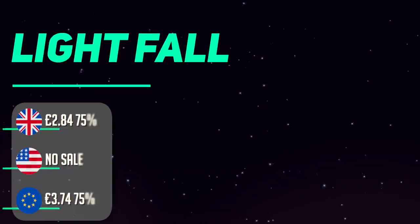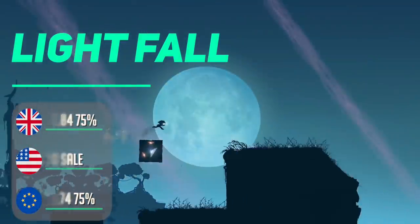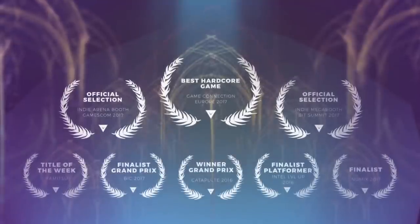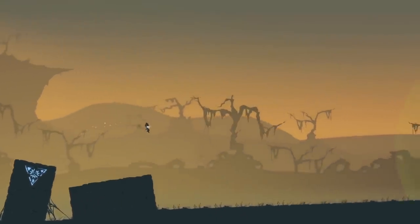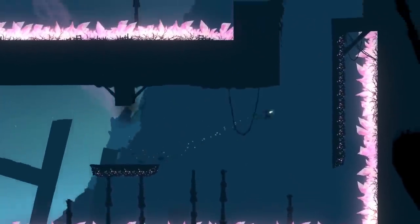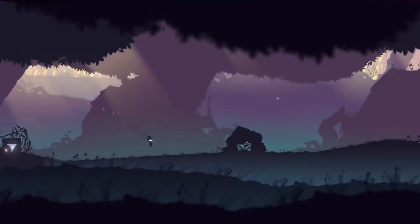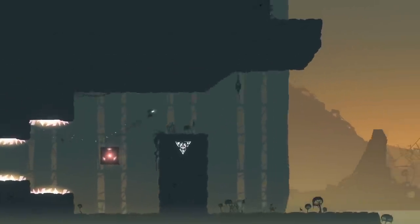Lightfall is yet another tricky platformer. The Switch has its fair share of them, but Lightfall offers enough to be worthy, especially at this great price. The world and light story on offer is decent, traversing the mysterious, shadowy world of Numbra. You can summon a box that propels you to platforms — a simple idea, but tricky to master when you need to jump, summon a box, and time everything just right. The challenge is there but not as hardcore as some others — a spot I find just right personally.